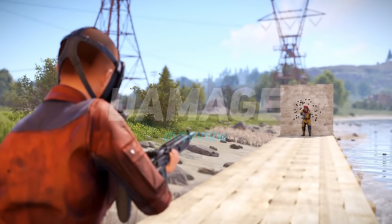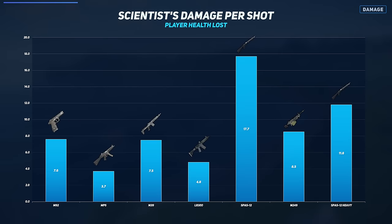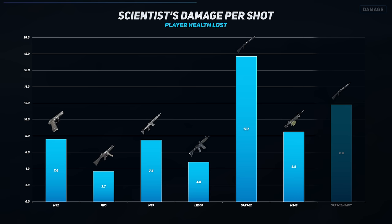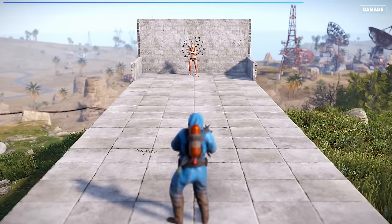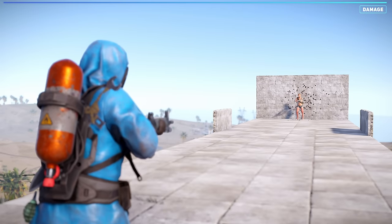The damage inflicted by scientists is primarily determined by their weapons and is not affected by their health or tier. Scientists may wield weapons such as the M92, MP5, M39, LR300, SPAS-12, and M249. However, the Heavy scientists inflict a different amount of damage with the SPAS-12 compared to other scientists. Unlike player shots, the damage inflicted by scientists does not decrease with range, though their accuracy does decrease over distance, increasing your chances of survival.